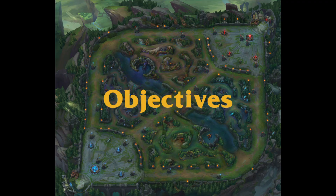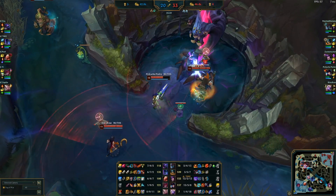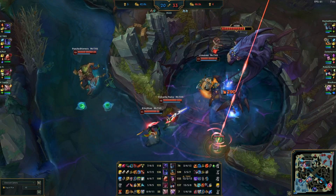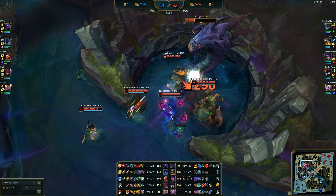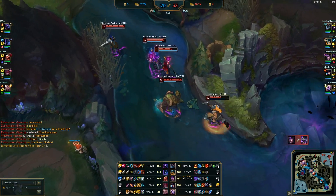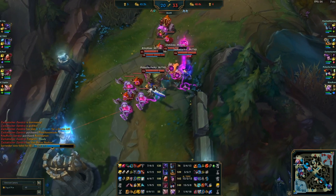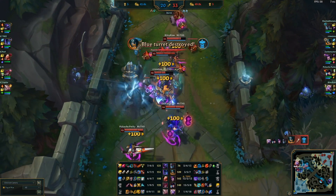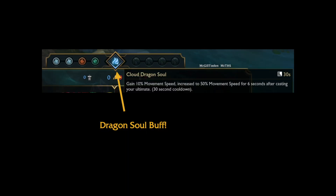The primary objectives to take are the towers that protect the base, the inhibitor crystals, and the main nexus crystal itself. The next major objective is the Baron, which gives you a powerful buff that spreads to your team's minions and is extremely useful in taking towers and pushing into the enemy base. The Baron spawns after 20 minutes in an alcove in the top side of the jungle alongside the river, and shares a spawn location with the Rift Herald. The dragons are the next major objectives — each gives a different permanent buff, and the fourth dragon killed by your team gives you the dragon soul, a strong buff.